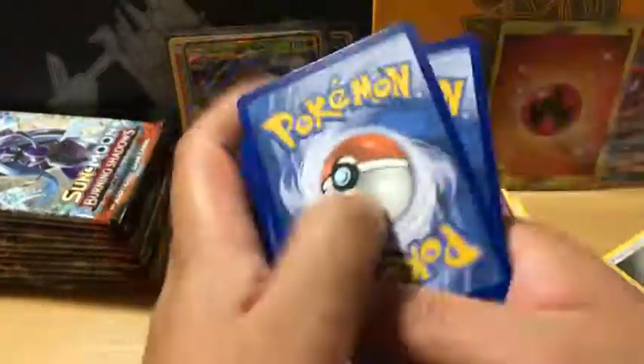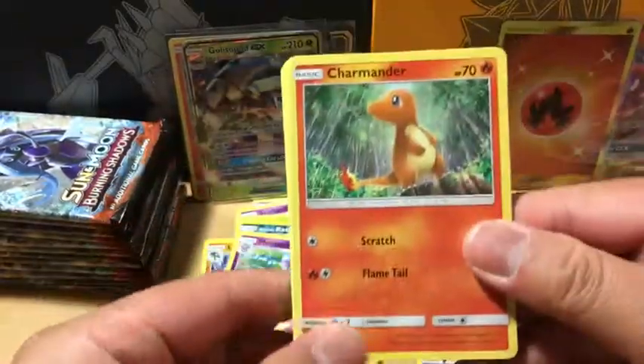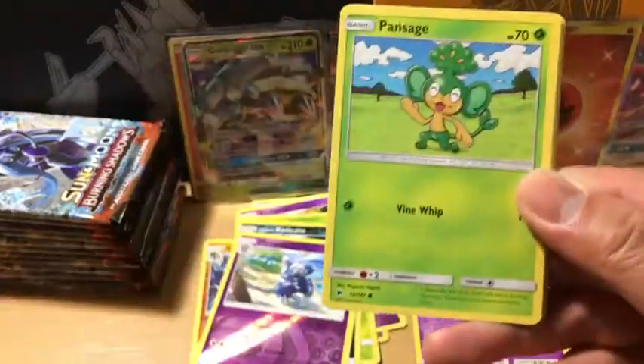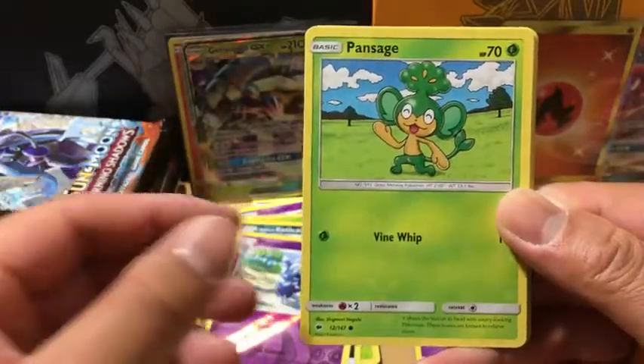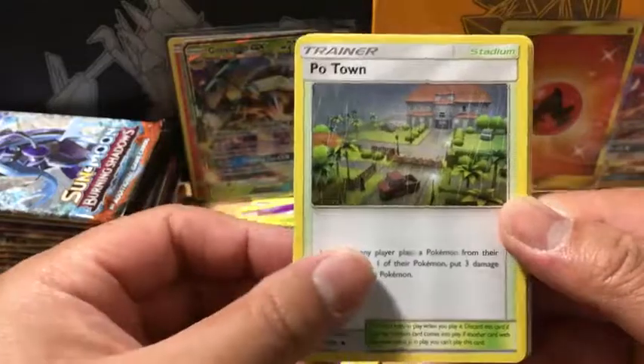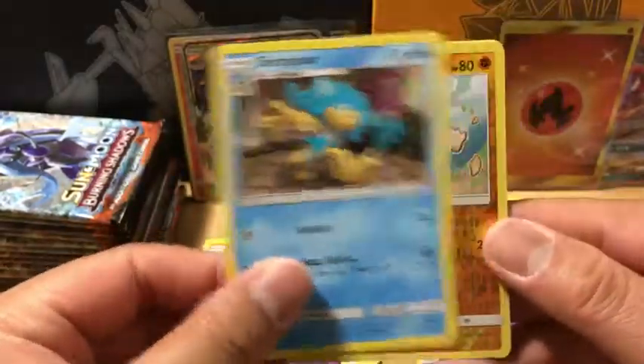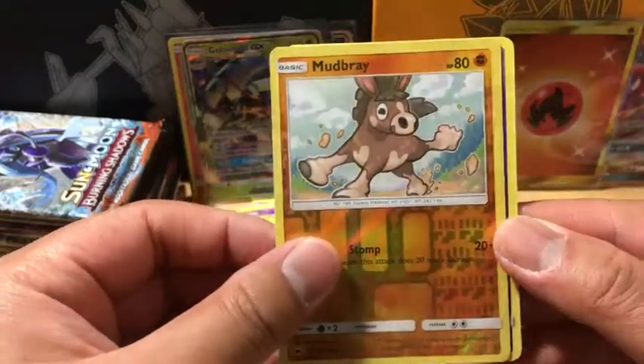Fairy Energy. We got a Charmander, Alolan, Porygon, Panpore, Pan Sage, Potem, Rotom Dex Pokefinder Mode, Simipore, Mudbray which is a reverse holo, and Toxicroak non-holo rare.